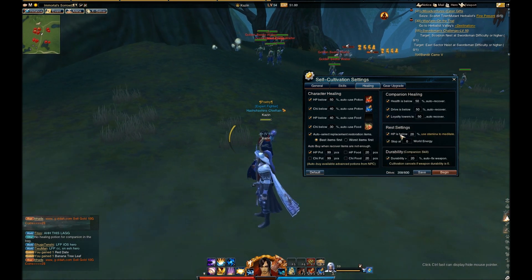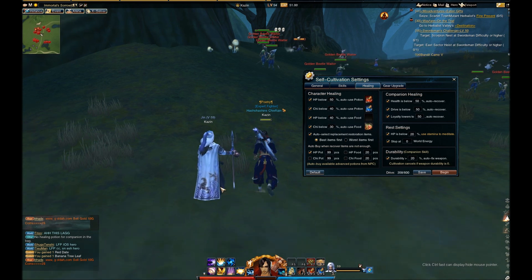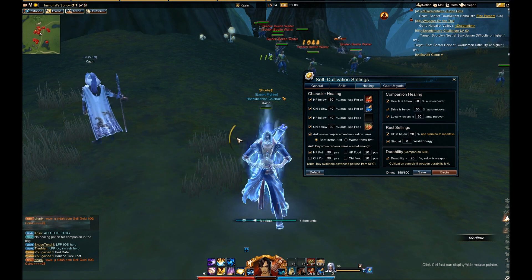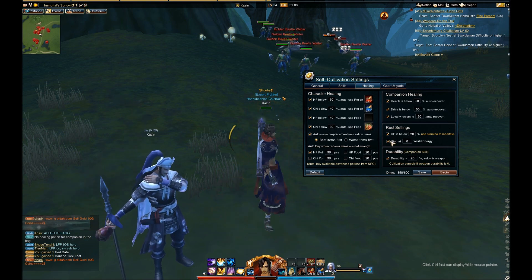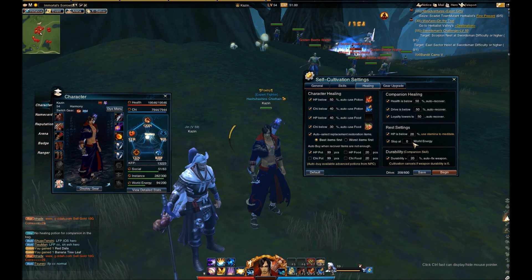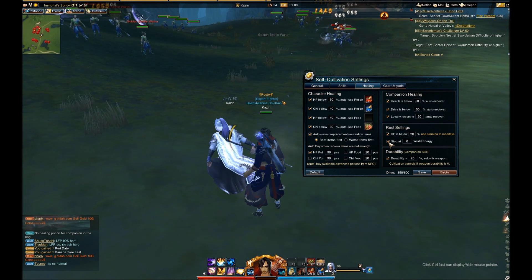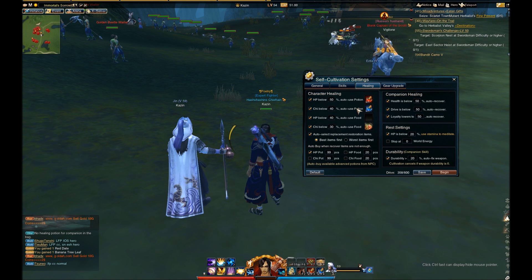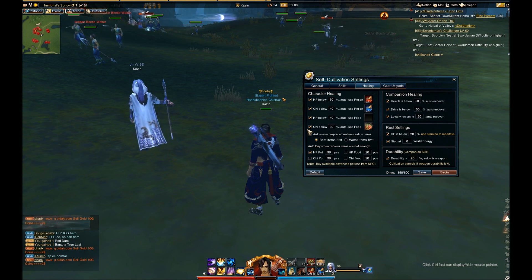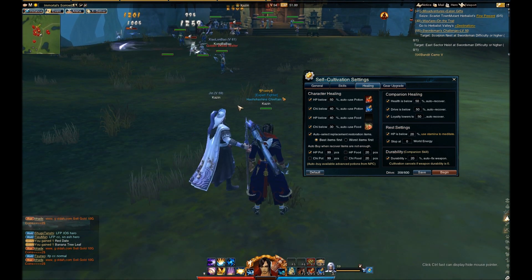The next one is the rest settings. When your HP is below 20% — say you run out of health pots and chi pots — your character will begin meditating and draining stamina to fuel that. The next one is stop at zero world energy. Basically, whenever your world energy gets down to zero, your character will stop cultivating. Like I said before, if you're an early worker and didn't want cultivation to stop, you would turn that off along with the 30 minutes without XP option. Turning both off allows your character to cultivate past their world energy limit so you can continue gaining experience or materials when the time comes.